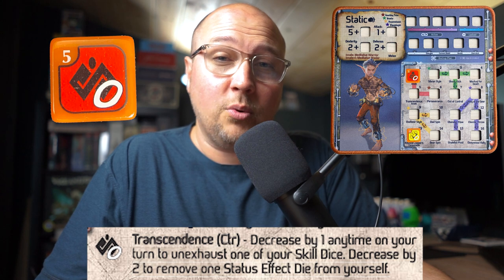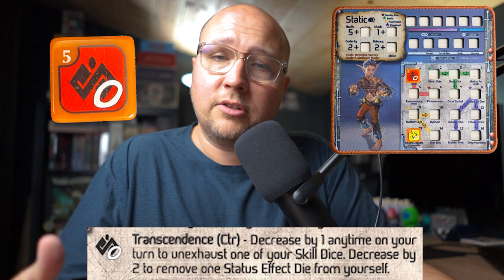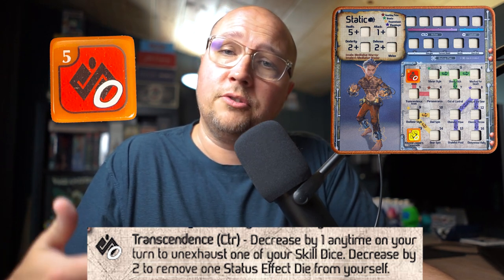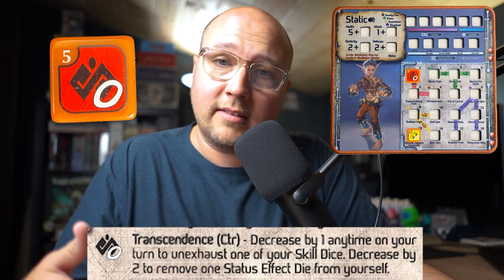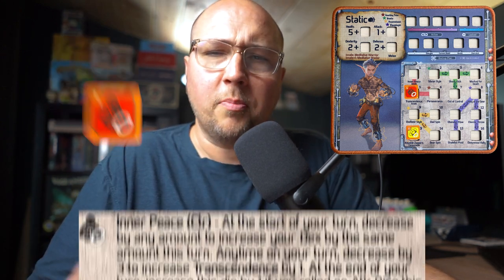There are some really great ones to unexhaust with Static that make Transcendence frankly overpowered. You can also decrease it by two to remove a status effect — that's come in handy for me facing the impending doom of poison, knowing I'm going to lose if I can't get rid of that status effect. I really need a turn to breathe, and I've been able to use Transcendence to do so.